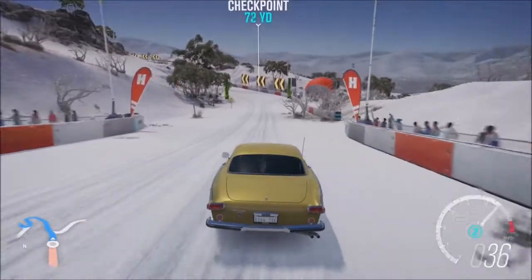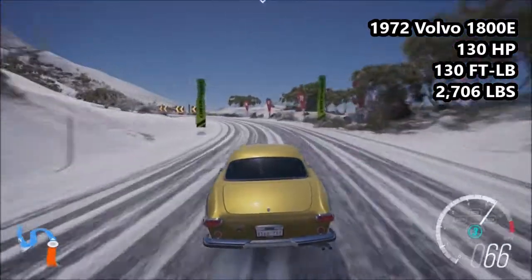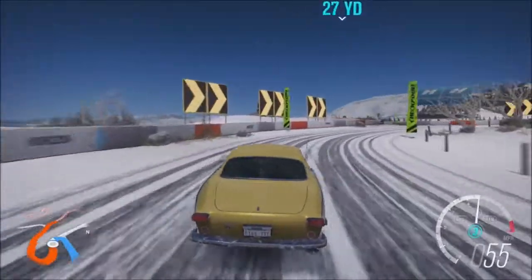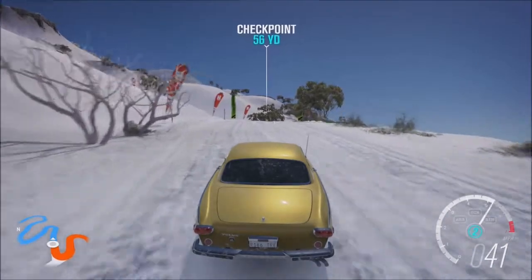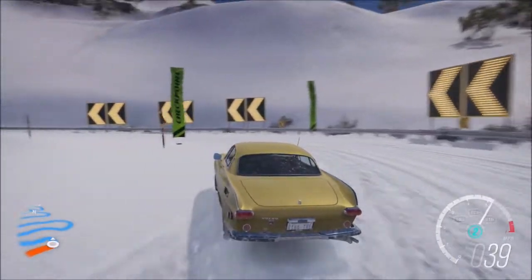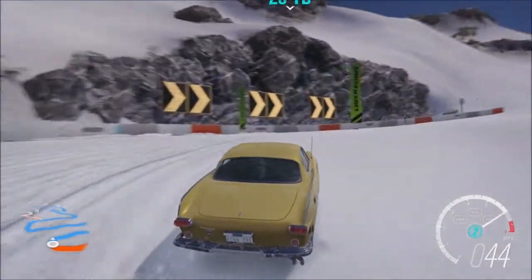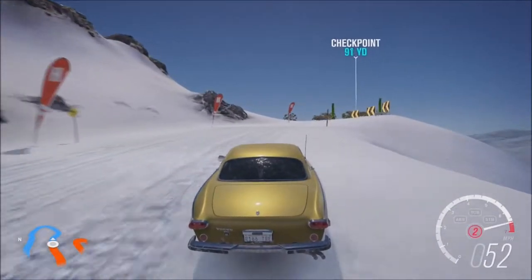Finally today we have the 1972 Volvo 1800E: 130 horsepower, 130 foot-pounds of torque, 2,706 pounds of weight. C-class car, 580 PI. It is the least powerful and least torquey vehicle today. The 1800E is a bit of an interesting car. It is quite heavy — I wasn't expecting it to be as heavy as it is. I was expecting something similar to the Porsche, around 2,500 pounds, but it's about 200 pounds more than that. I guess maybe this is more of a grand tourer. This was a barn find added into the game post-launch, and it's definitely worth getting if you haven't already.